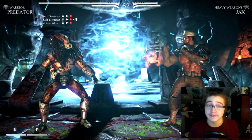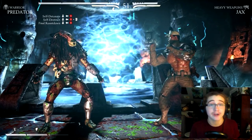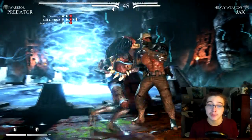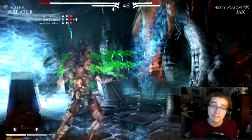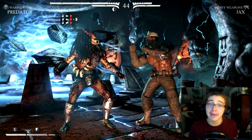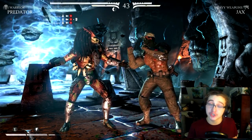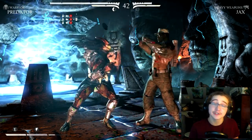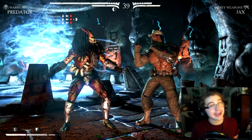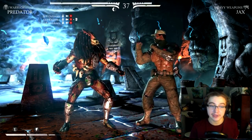The self detonate is down, back, B — or down, back, circle on PlayStation — and it should look something like this. Walk up to your opponent, make sure you are near them. It only does about 5% damage, not that much at all. I personally highly recommend the self destruct, which is the enhanced version. You'll need at least one enhanced bar. Do down, back, B, right trigger — or down, back, circle, R2.